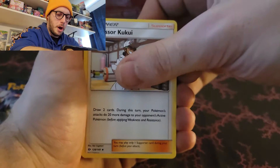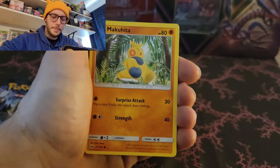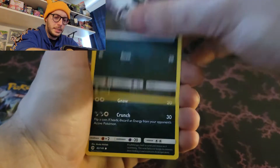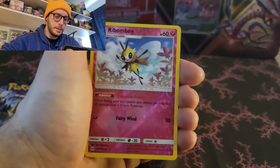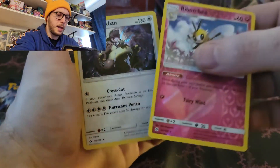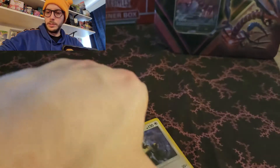Energy, Professor Kukui, Corsola, Repel, Makuhita, Snubbull, Alolan Rattata, Sandile, Picky Peck, Reverse Rimbambi, and Hollow Kingdra. Two hollows - nice. We'll sleeve them up.